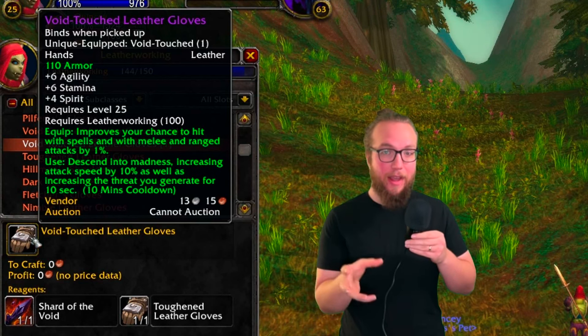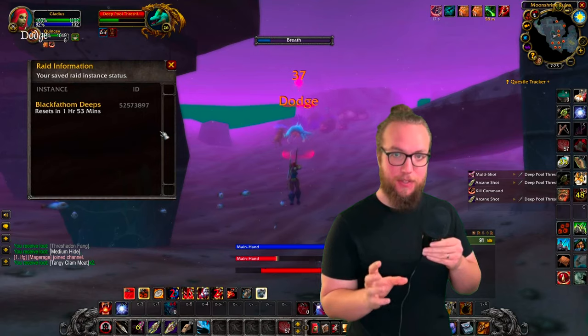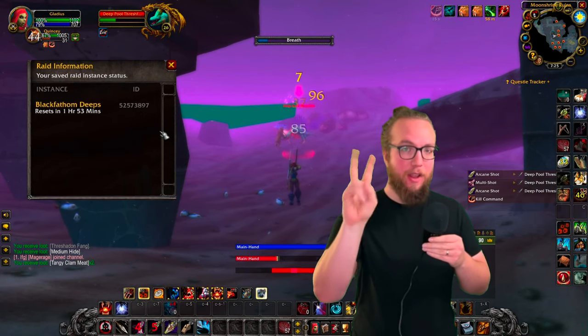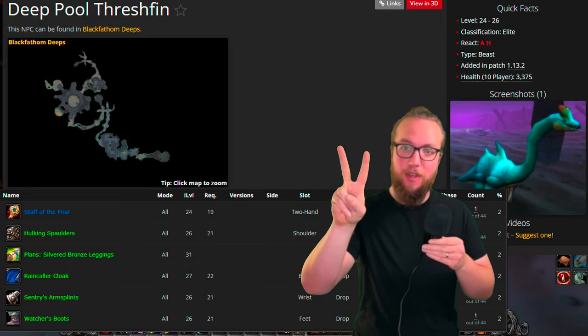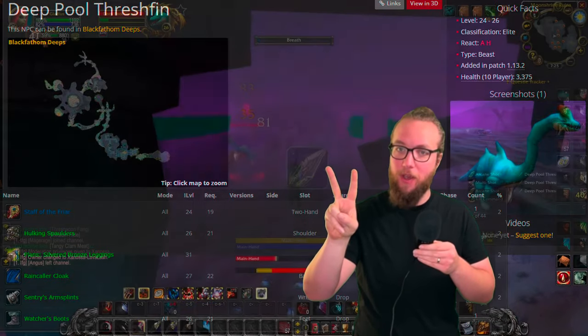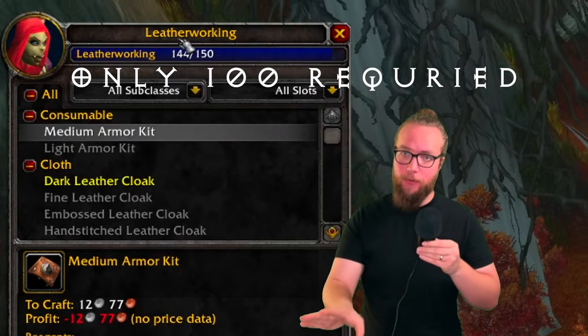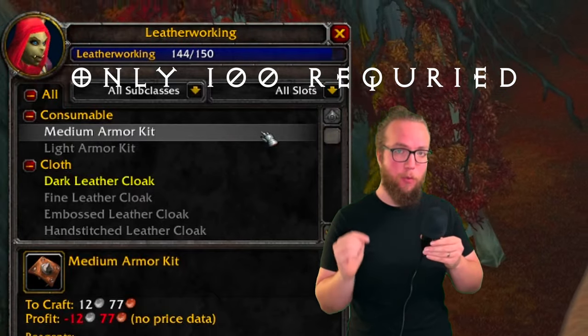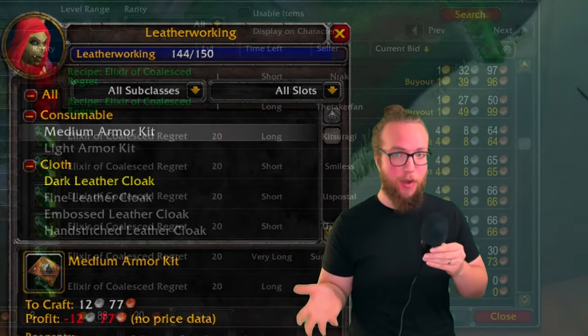I have special tips for hunters that might have a lockout that doesn't have Kelris cleared. This is going to unlock two things for you: first, you'll be able to get your void touched items, and also you get a pretty sweet gold farm as well. Make sure before starting this that you have a crafting profession that's over level 100 — you won't be able to walk through this without having a level 100 crafting profession.